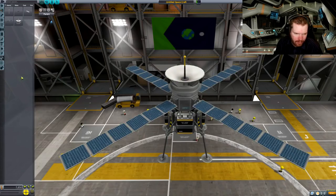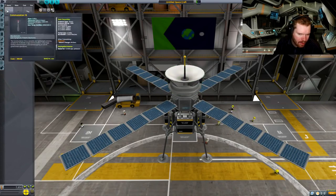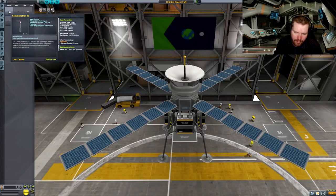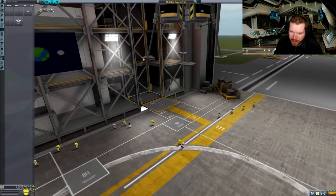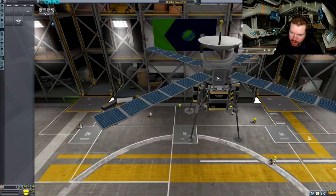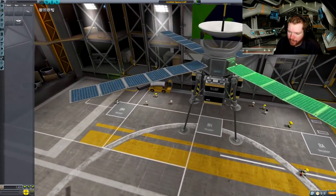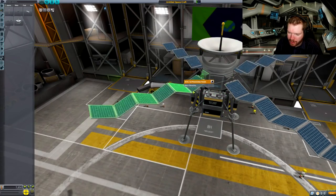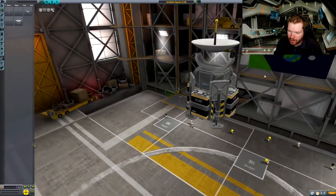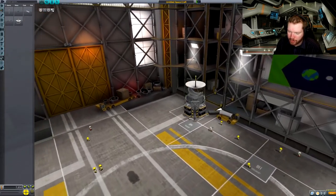I don't know if we're going to need them anyway — it's a direct antenna, not a relay, so it doesn't really matter. I think we're going to figure out a way to take these and hopefully take several of them with us, and move them around to get them somewhere on Kerbin.